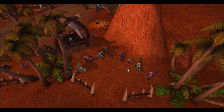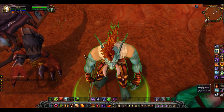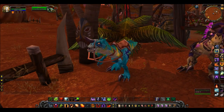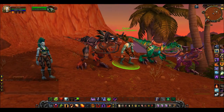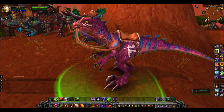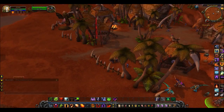Here we are picking up the Raptor mounts for the Trolls — this is in Sen'jin Village. This is your Apprentice trainer and this is your Raptor seller, if you are a Troll or exalted with the Darkspear Trolls. The mounts are roughly about one gold. We've got a turquoise blue Raptor, a green Raptor, and a purple-reddish Raptor — only three of them. On the map we can see we are in Sen'jin Village, just south of Orgrimmar in Durotar.